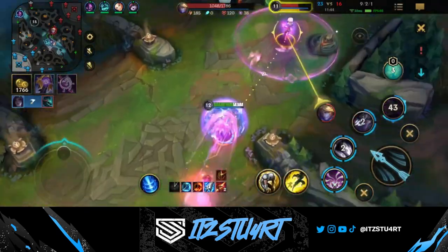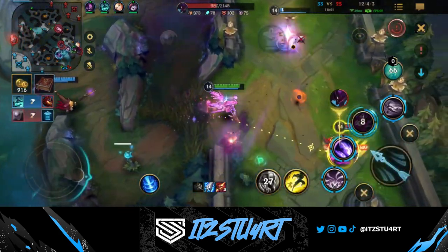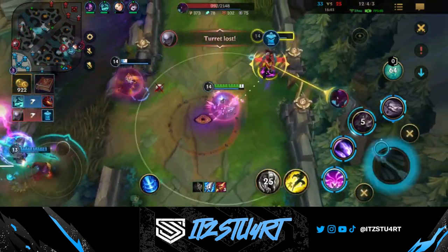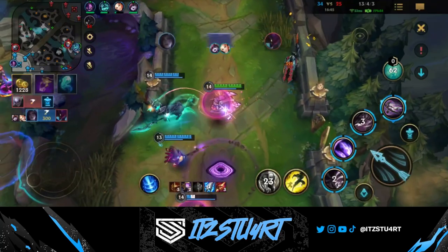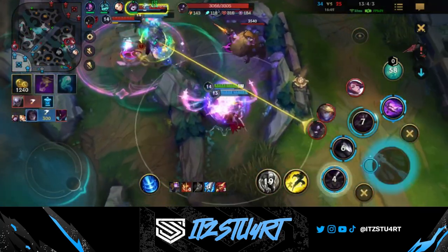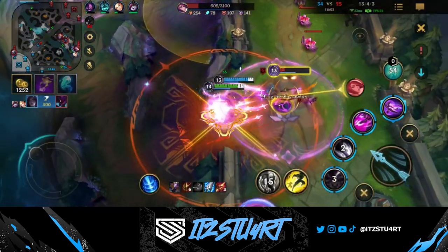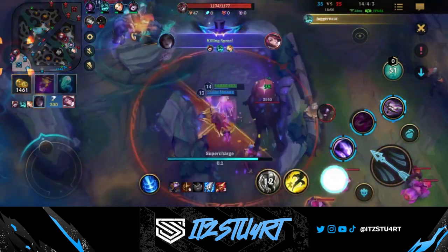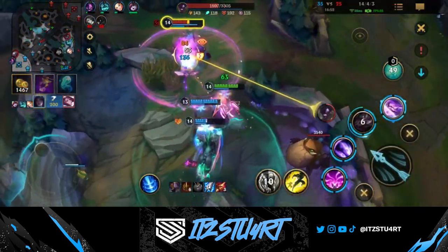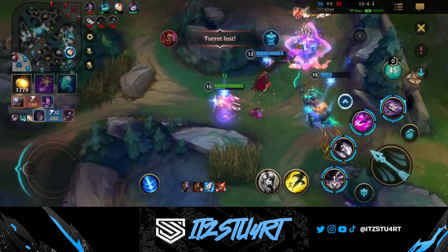Hello everyone, welcome to today's Wild Rift video. In today's guide we're going to be taking a look at the Daughter of the Void, Kai'Sa. Kai'Sa is a dual lane carry that has a flexible build path and insane mixed damage, making it very hard to itemize against her. She really comes online in the late game when she has evolved her abilities, which can be done by buying tier 3 items, allowing her to do insane burst damage and giving her great self-peel.